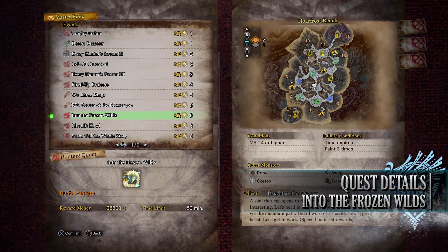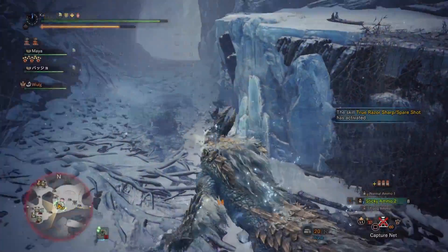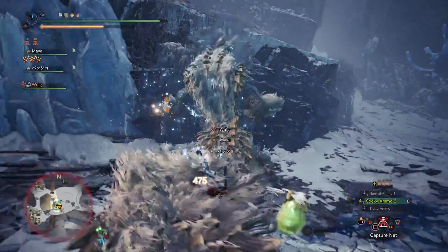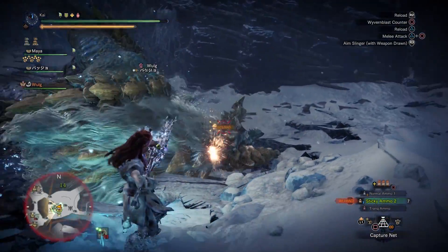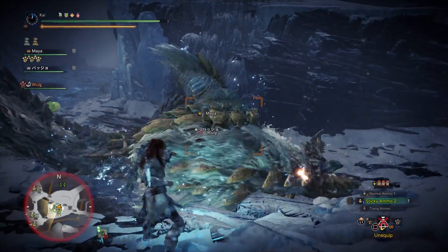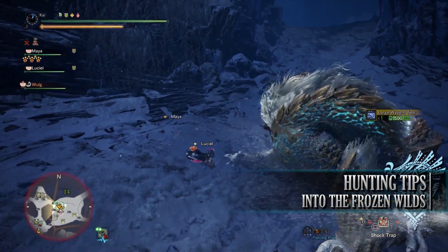So what is this new event quest? It's called Into the Frozen Wilds — a 6-star Master Ranked quest that requires hunters to be Master Ranked 24 or higher, and has players taking on a Zinogre in the Hoarfrost Reach. Zinogre is not normally found in this location, but it makes for a unique fight. It's normally located in zone 14 towards the north of the Hoarfrost Reach, and of course to even access Zinogre you have to have completed the main Iceborne story.